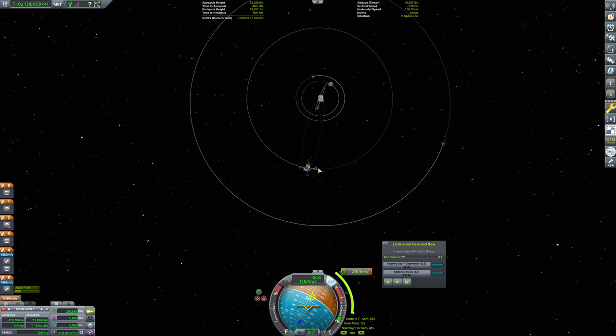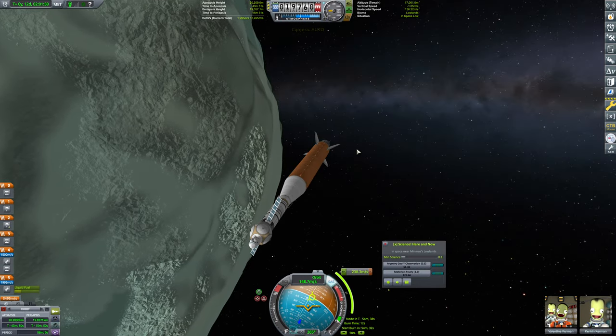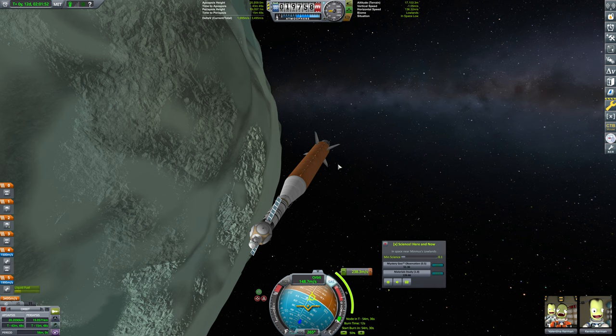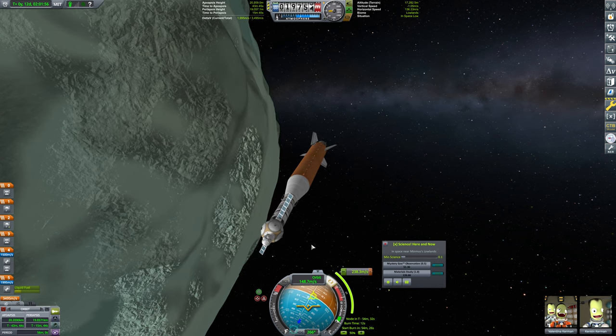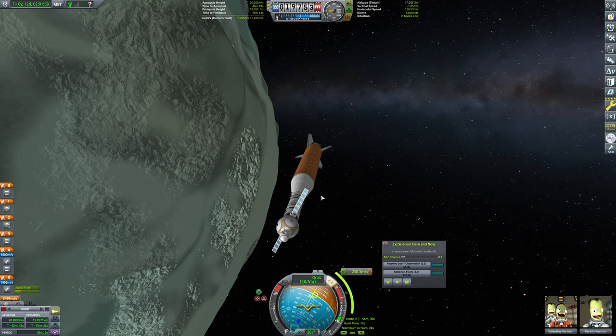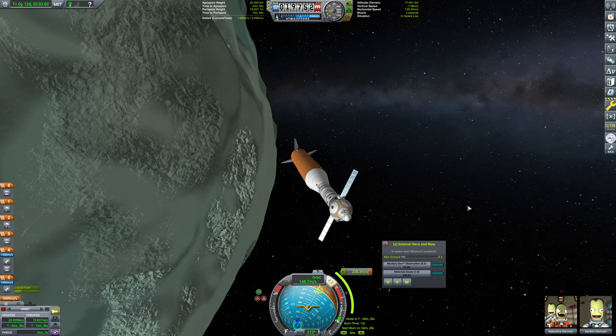This is not bad — not bad at all, actually. That's really decent. We're going to have so much delta-V to re-enter with, it's insane. So let's get oriented for this. This rocket is heavily overbuilt — it's intended for a heavier payload. There's no doubt about that, but it's absolutely fine.